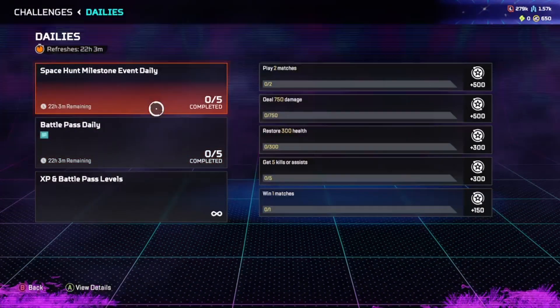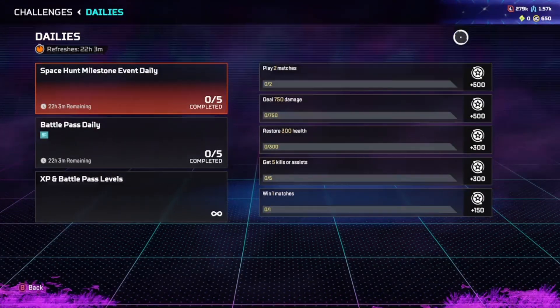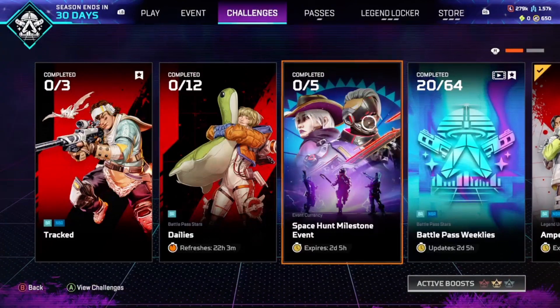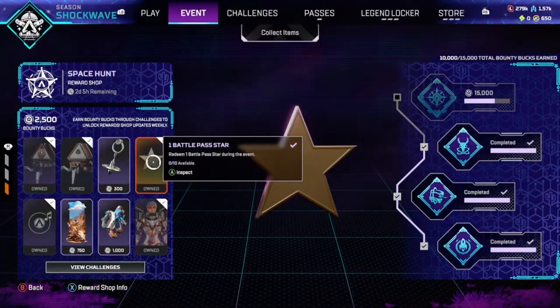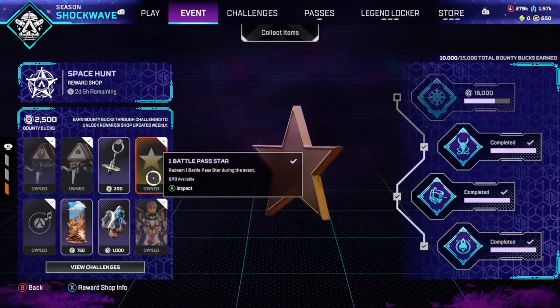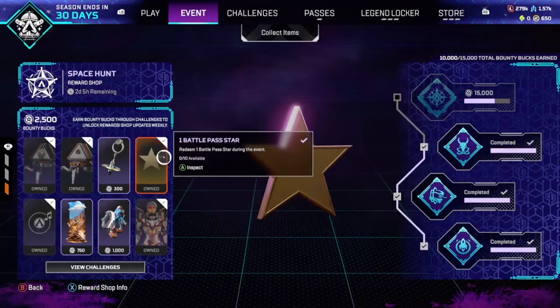We also have some milestone event daily challenges as well. You don't actually get Battle Stars directly from this. However, if you complete enough of these challenges, you can use the currency you get from it to get some Battle Stars. I believe it's 250 per Battle Star, so you'll need 2,500 of them to get 10 Battle Stars.